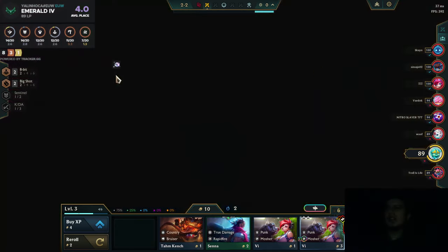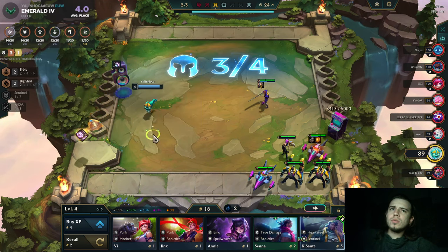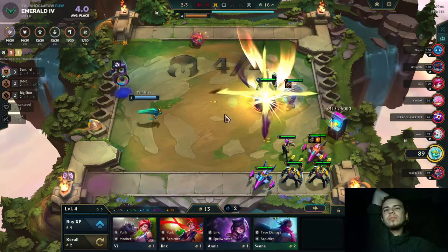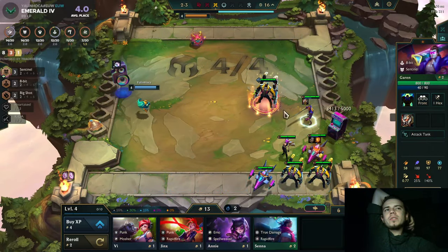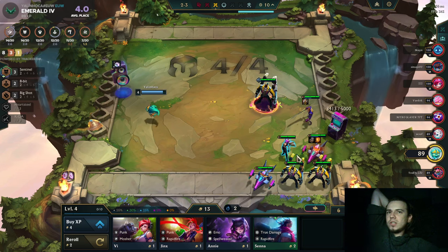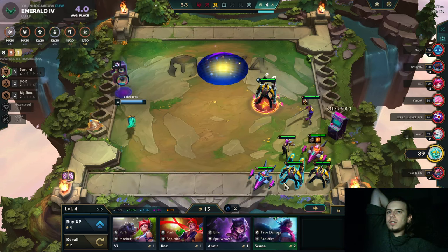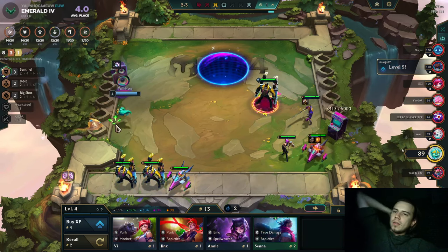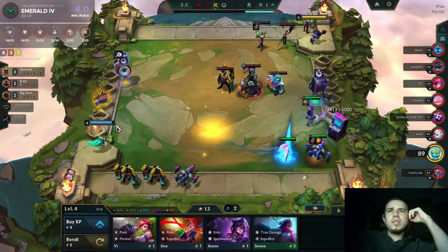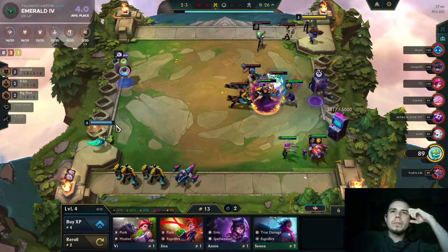This is a prismatic lobby by the way — whatever I do I can still lose some fights like crazy. So it's good that I'm approaching it with caution. Let's get some upgrades — Sante and Garen right here. These open up Big Shot and they give us Sentinels. I don't have any more Sentinels here. I could pick up another Sentinel like Mordekaiser or Echo to activate the Sentinel buff and have enough time for my 8-Bit team to gather up damage.